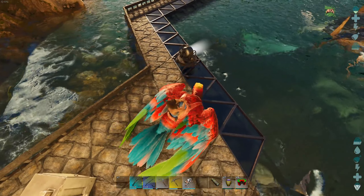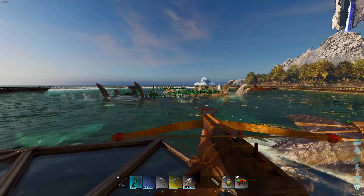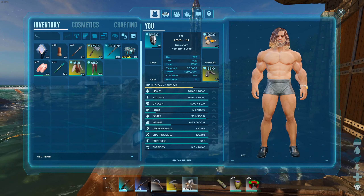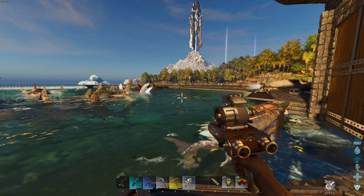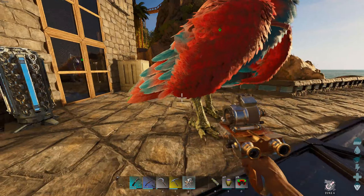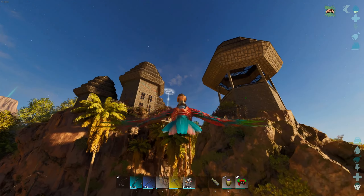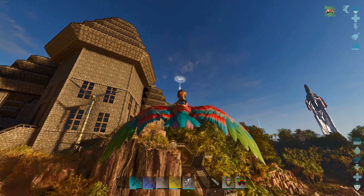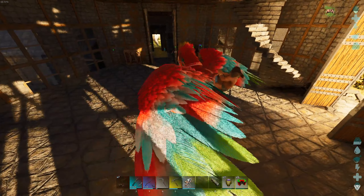I've seen a few Yutyrannus out there but most of them have been relatively low level. So hopefully we can find a high level one. I've got all my snow gear ready to go. We are going to need some more powerful tranqs and stuff like that — let's head up to the main base and craft some shocking tranquilizer darts. They're the most effective ones apparently. They are a bit expensive to craft, but hopefully I've got everything I need.